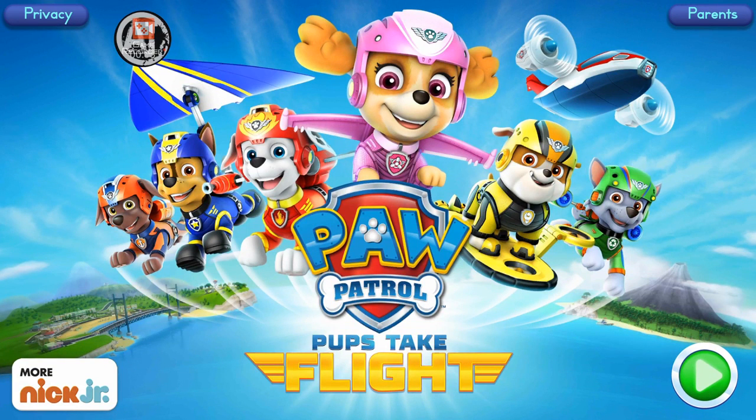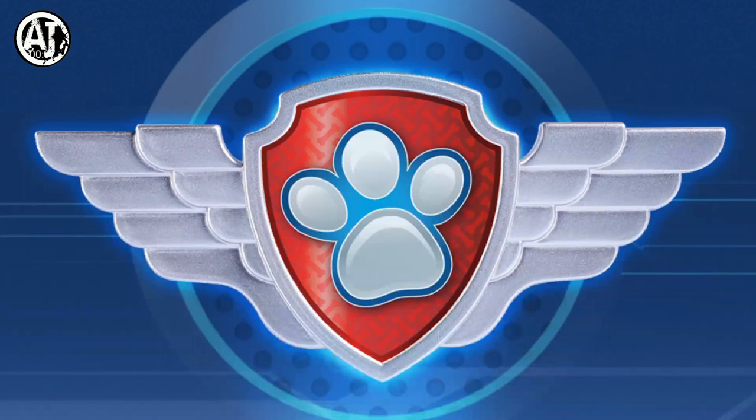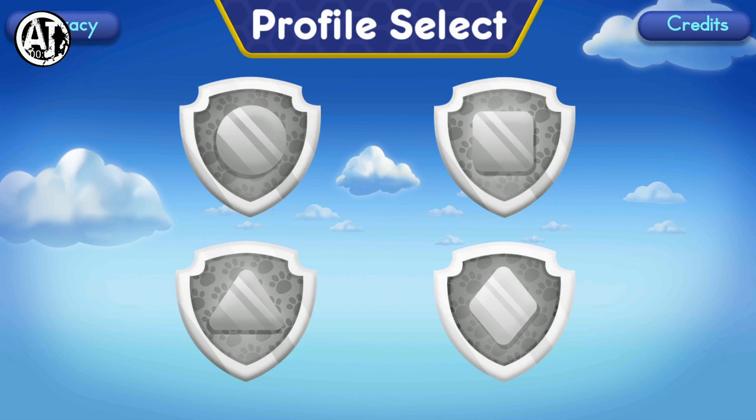Tap play to start. Tap on a badge to get ready for takeoff. If you want to start a new game, tap on a new badge.